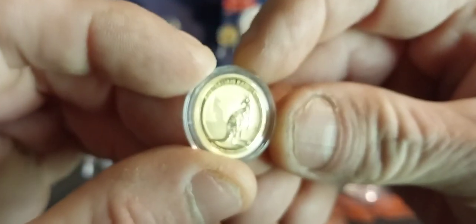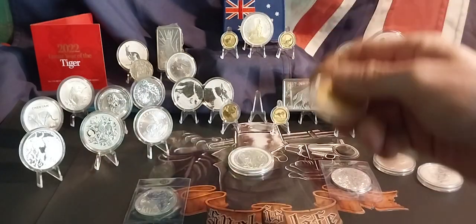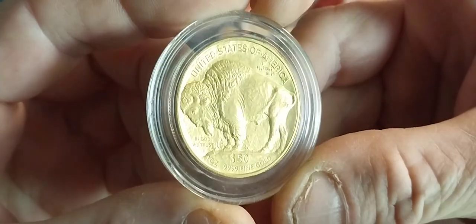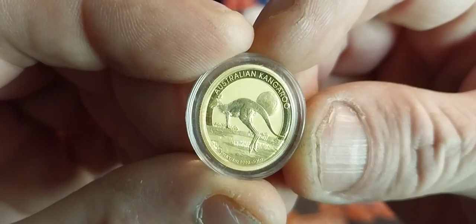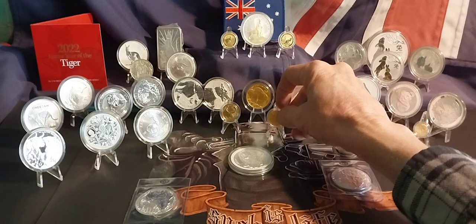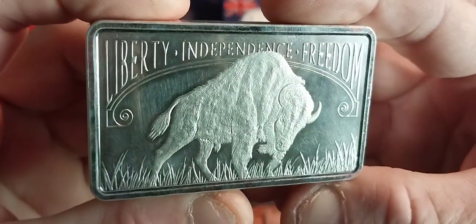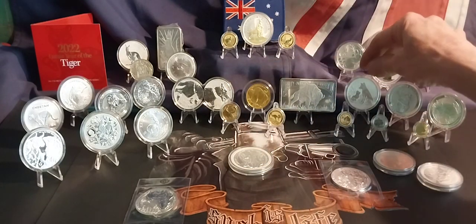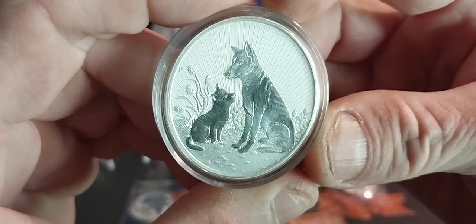Another furry critter from Australia. My favourite coin — big furry critter. Another furry critter on the run. The other big furry critter. My favourite ten ounce bar — mother and baby dingo, two ounce.